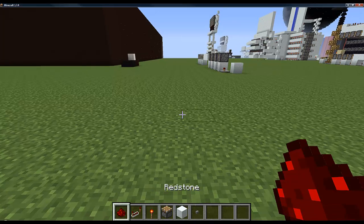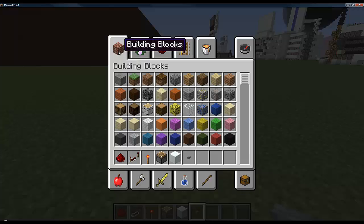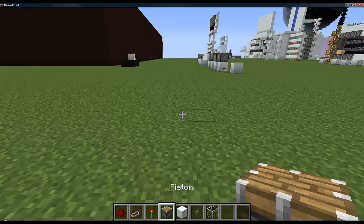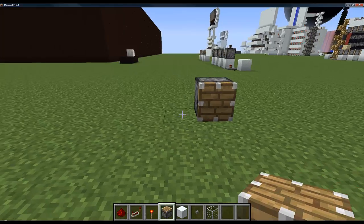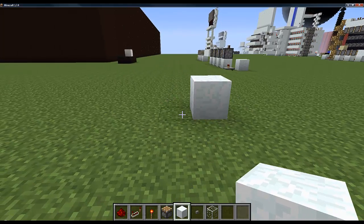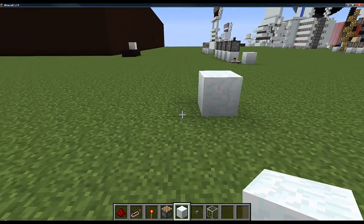For this one you're going to need redstone repeaters, some redstone, redstone torches, pistons, blocks and a button. I'm going to get some glass as well because we're going to have two different types of floor. So what you want to do is put a line of blocks first.